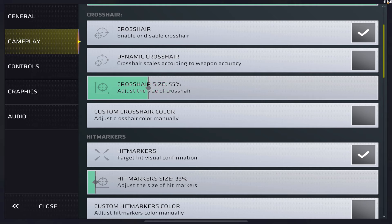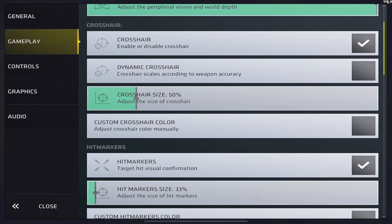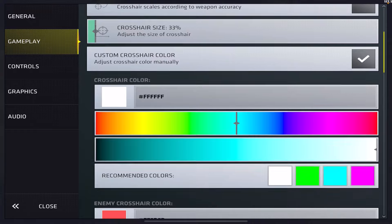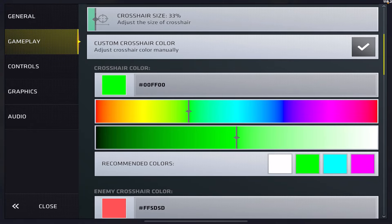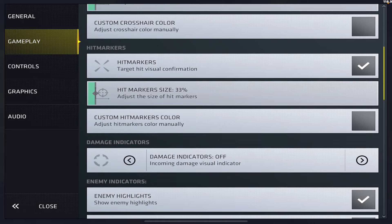Moving on to gameplay — weapon size view I always keep at zero. Some people play with max but there's not really much difference between zero and max, I just prefer zero. Field of view you want as high as you can get — this gives you the best view of everything. I think you could experiment around nine or higher; you don't really want to go below nine or you'll miss critical information because your field of view is too small.